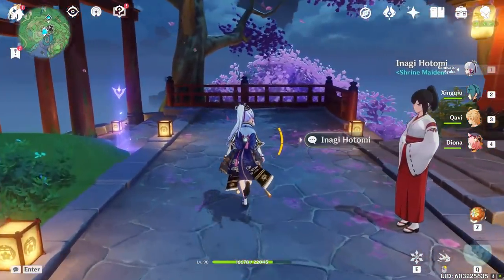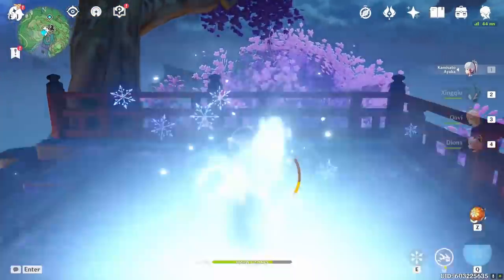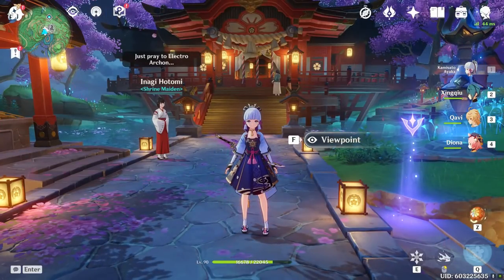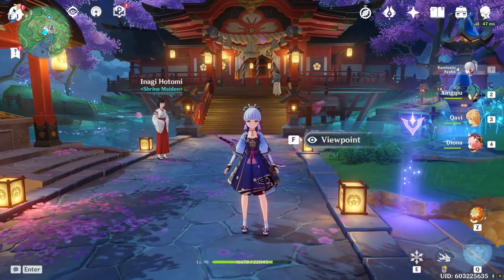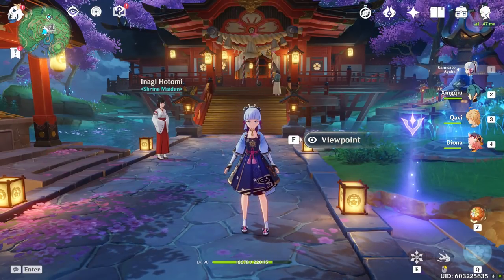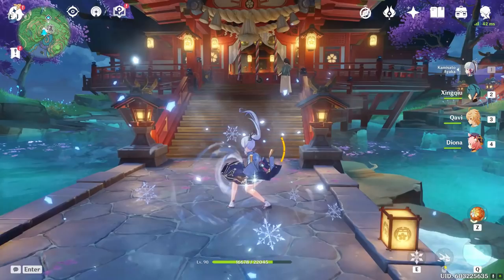This allows Ayaka to dash a near-infinite number of times and spam charge attacks without worrying much about stamina. To summarize all the pros: first, her flexibility with weapons and artifacts; second, strong damage even at low investment; third, AoE cryo application on all her abilities enabling great freeze combinations; and fourth, excellent stamina management.